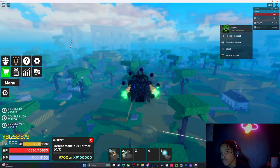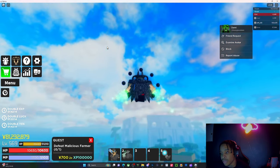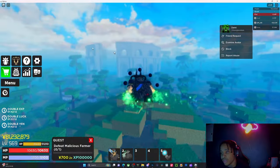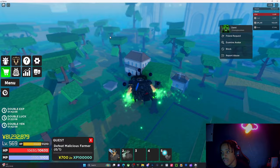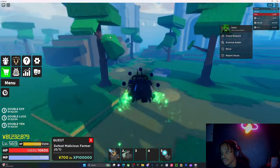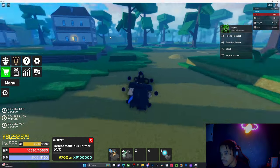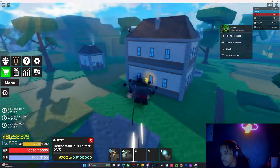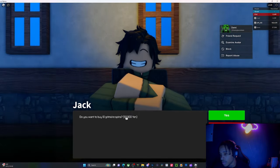We're gonna go to the grimoire spin guy first. For those who can fly, go towards this building. For those who can't fly, just head towards this building and figure it out. Once you get here, drop down and turn around — and boom, this is the guy you get your grimoire spins from.